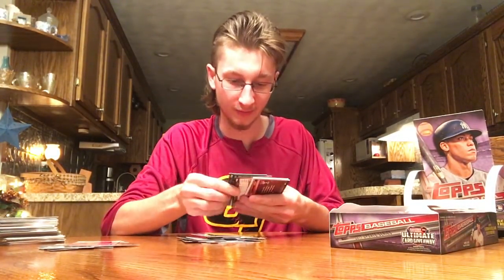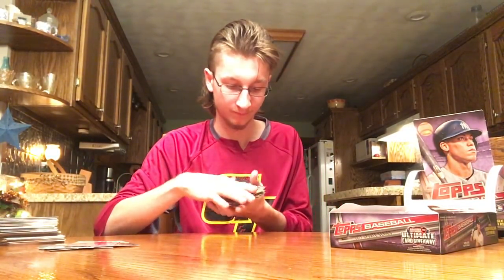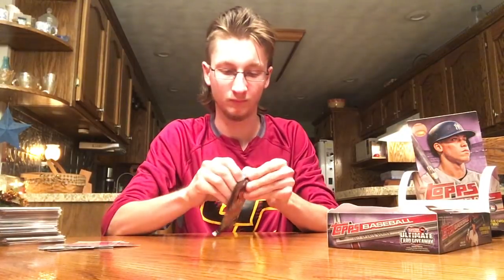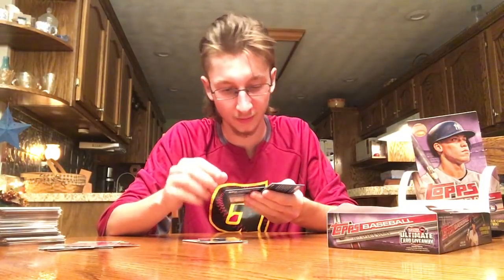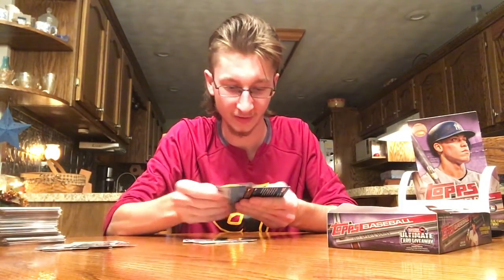The photo variations are pretty cool. Mark Trumbo. Hunter Renfroe rookie. Justin Bour home run derby. Should be close to getting the base set after this box. Nelson Cruz. Derrick Fisher rookie. Dansby Swanson rookie. Yoan Moncada. Here's another short print — or I should say photo variation — Don Mattingly, because there's a lot of them this year. Stanton.